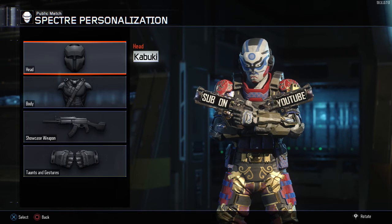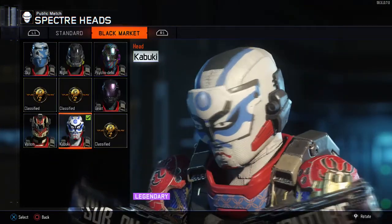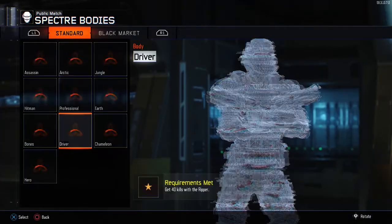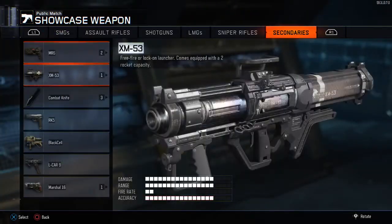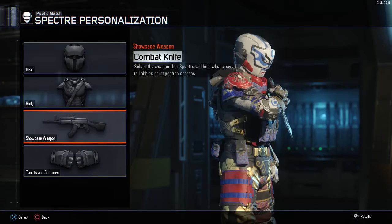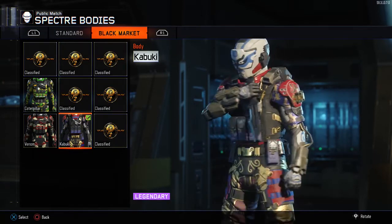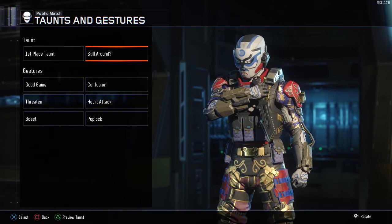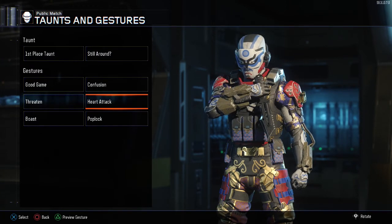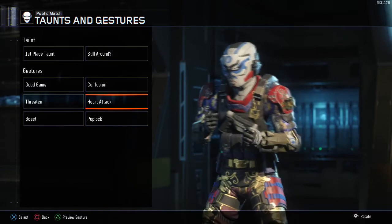Here guys, this is the Spectre Kabuki outfit. It's cool — it's got a little face on it, as you can see here. I'm going to definitely be running this one because it's a legendary and it looks pretty nice. Here is the body for it. Let me change that weapon real quick so you can see the body a little bit better. Looks nice — it's got a lot of blues and reds in it. But other than that, I didn't get too many good things in this opening. I did get a new Threaten which I haven't seen before, which I really like. So I'm going to be rocking this one a lot. He makes the heart and then he rips it apart — call it a heart attack.